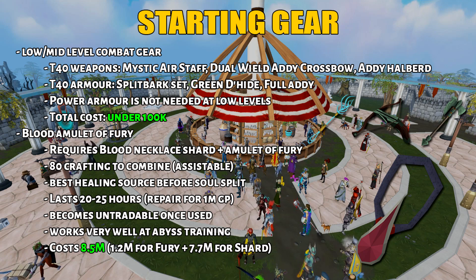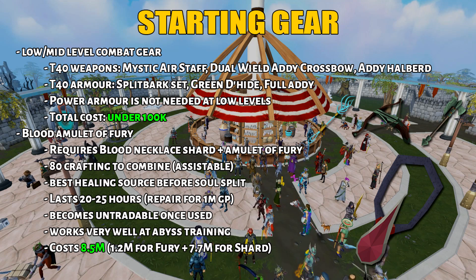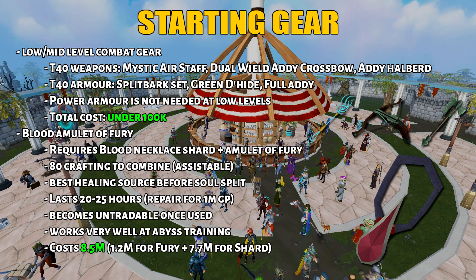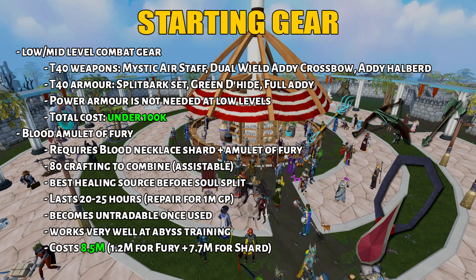For the next upgrade, we have the Blood Amulet of Fury. The two items required are a Blood Necklace Shard and an Amulet of Fury. 80 Crafting is required, but this is assistable so you can go to World 2 GE or something like that. This has a high upfront cost, but it's very essential for combat training and slayer - it's your best healing source before you get Soul Split. It lasts around 20-25 hours before it degrades, but you can repair it for under 1 million GP. To get both pieces, it will cost you 8.5 million.